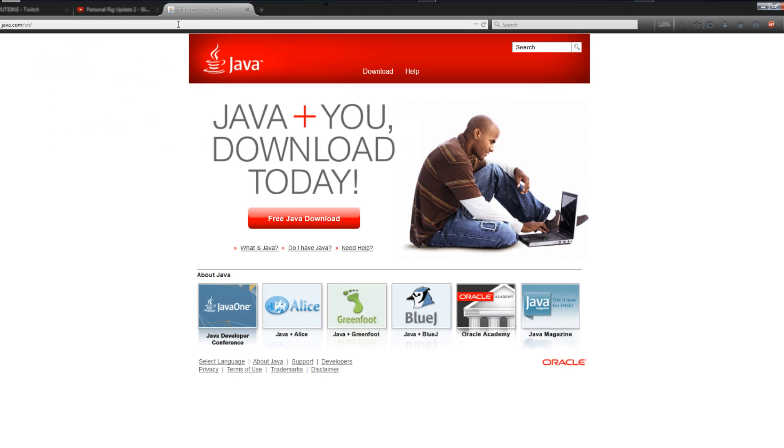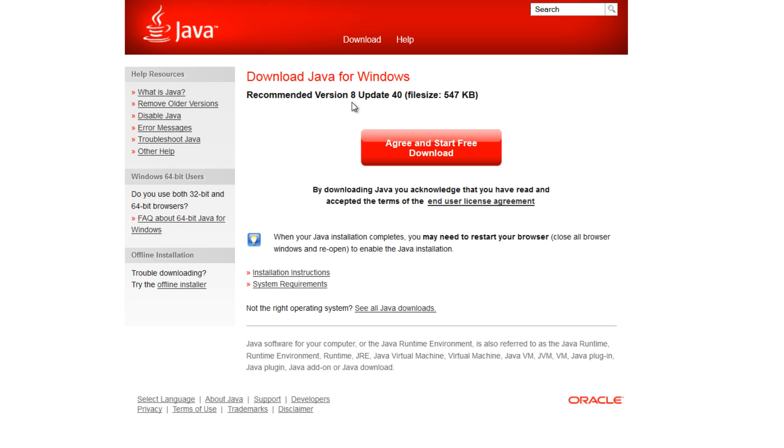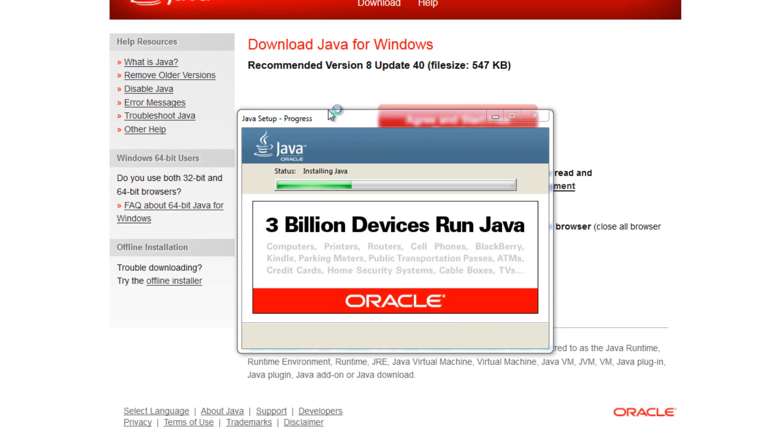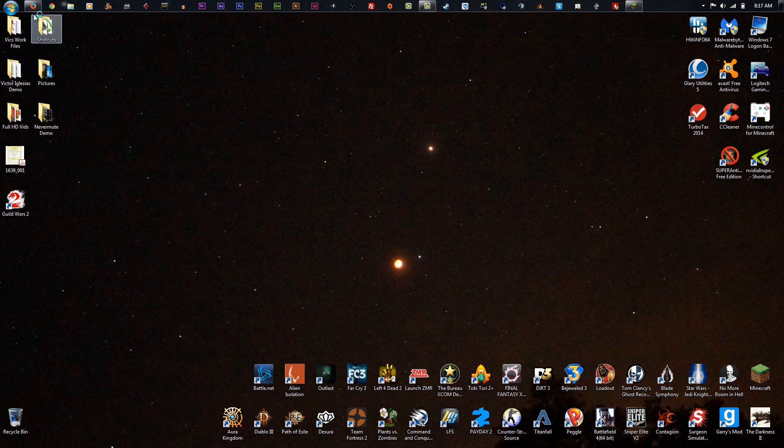I'm going to see if Java has an update and if it works. If not, I think we're going to have to downgrade back to what I was at — I think it was 820 — to see if it will fix this. So we're just going to do a simple Java update to see if that will fix Minecraft, and if not we'll mess with the numbers. Hopefully that will get it to run. Let's just wait until this Java install finishes.